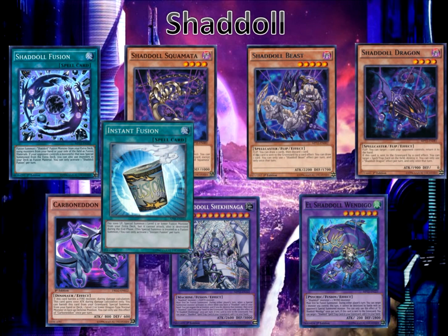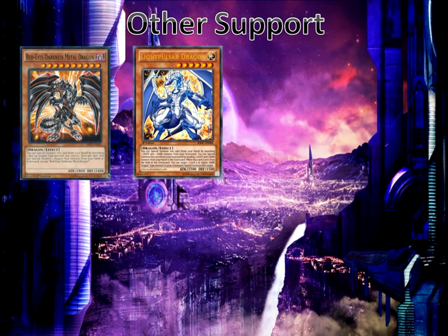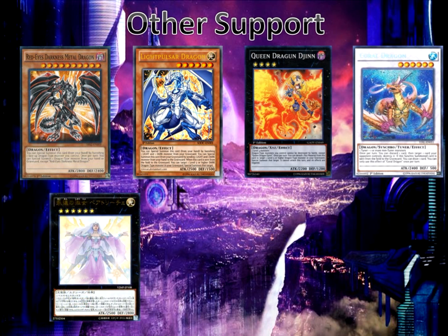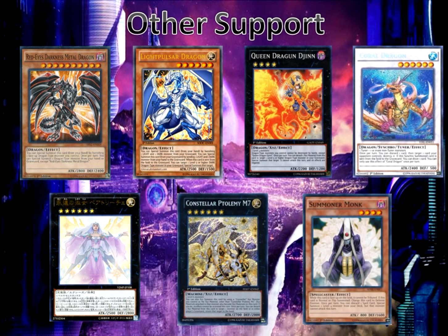We also have Instant Fusion because if we already used Shaddoll Fusion or can't make use of it because our opponent didn't have the right monsters, we can use it for more shenanigans. Other support includes Red-Eyes Darkness Metal Dragon, Light Pulsar Dragon, and Queen Dragun Djinn — which is really nice as a generic rank 4. It can special summon a level 5 or higher dragon monster from your graveyard to your field, but its effects are negated and it cannot attack that turn. Also, other dragon-type monsters you control cannot be destroyed by battle. We have Coral Dragon, a dragon tuner monster — generic, so that's really nice. We have Beatrice the Eternal Lady for controlled mills, M7 to bring back our monsters from the grave to hand or bounce a monster on the field back to the owner's hand. We also have Summoner Monk for the rank 4 Queen Dragun plays — it can special summon Supreme Servant Dragon Darkwurm to the field, or activate Armageddon Knight to mill like Blackwing Zephyros the Elite. Lots of shenanigans with Summoner Monk.